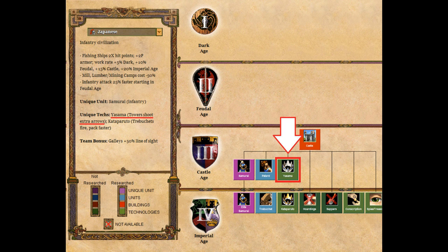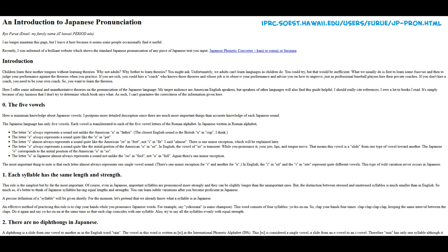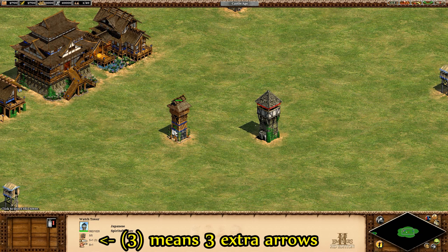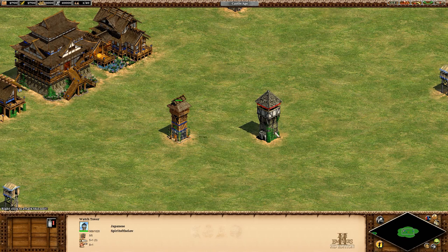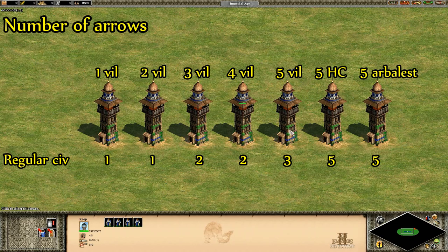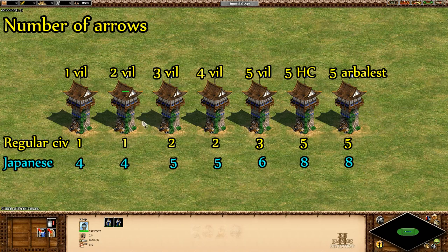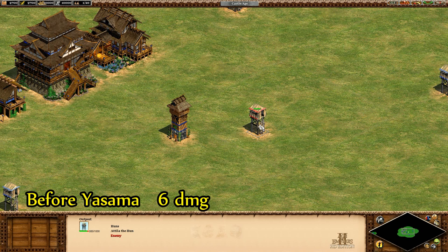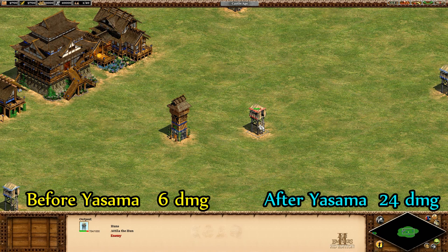First let's look at the Japanese unique tech — I'm gonna go with 'Yasuma.' In the HD expansions it's available for the Japanese in the castle age if you've built a castle. It costs 300 wood and 300 food and adds three arrows to Japanese towers, meaning without any garrison they fire four every round instead of one. Against a building with no armor the tower does 6 damage per shot before Yasuma and 24 damage per shot after — exactly four times as much.